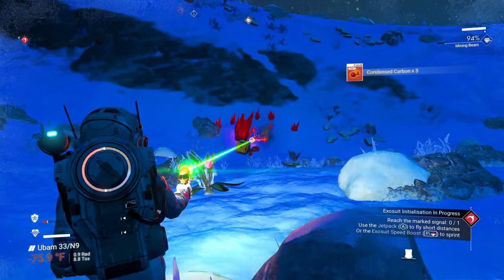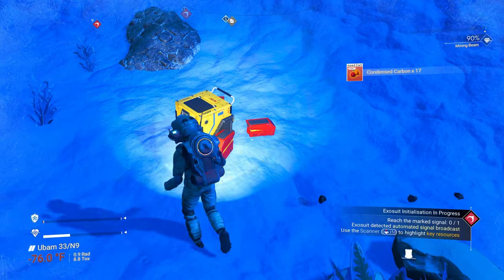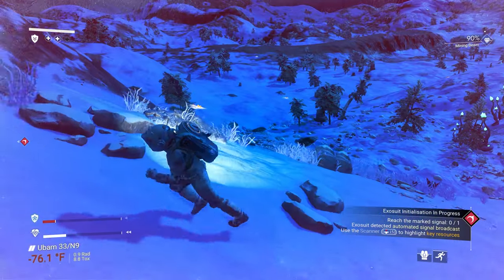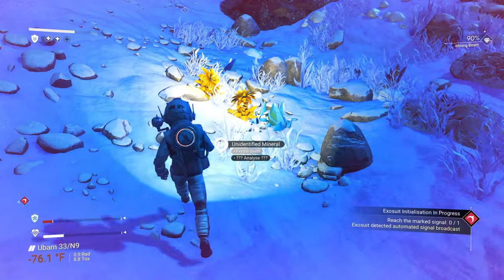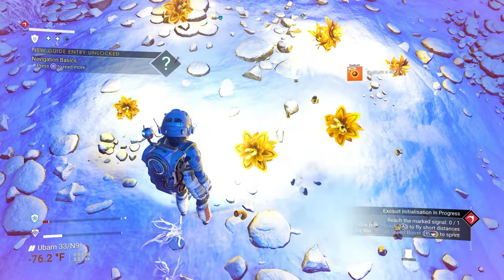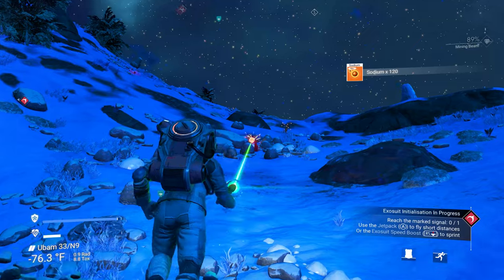If you see these little yellow and red boxes, pick them up — they give you random items and materials, always useful. Maybe they'll give me some sodium... we got sodium and some condensed carbon. Oh, there's a patch of sodium over here! Sometimes you get lucky and see a big old patch. If you can't find a cave, look for these. That's pretty good — let's take them all and recharge our hazard protection. Now we're good, with a whole bunch of sodium.